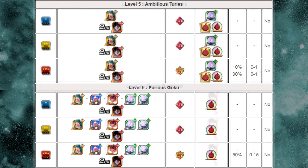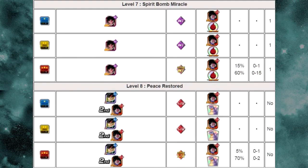Level 7, Spirit Bomb Miracle. You go up against the Intelligence Turles — the Fearsome Tree of Might Turles. He has a droppable card: Superior Suppressor Turles. We'll go over that in a bit. He has a 15% drop rate, so it's very hard to get him to drop, but he is farmable. You also get the Fruit of the Tree of Might metals.